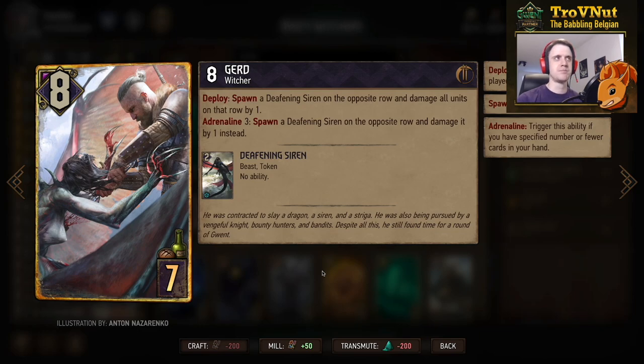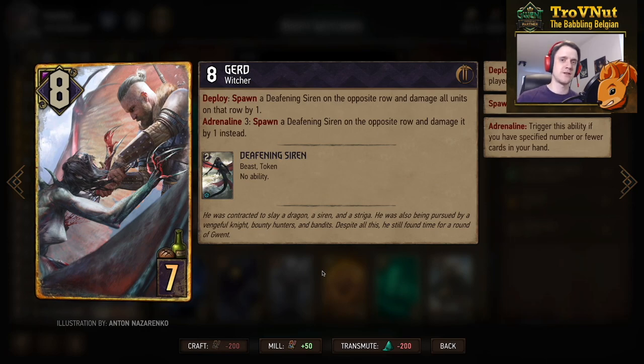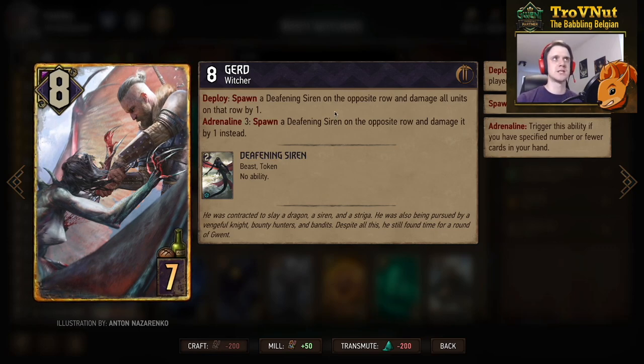Then we have Gert — another witcher, arguably the beefiest witcher of all. He starts at eight power and when placed on the board, spawns a Deafening Siren on the opposing row and damages all units on that row by one. At Adrenaline 3, he will only spawn that siren and damage it alone, giving you seven points. But with the original ability you can dish out a lot of row damage.